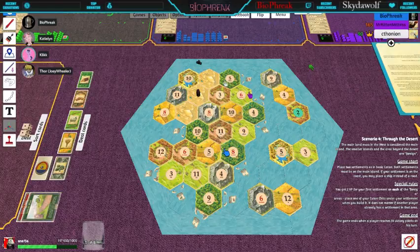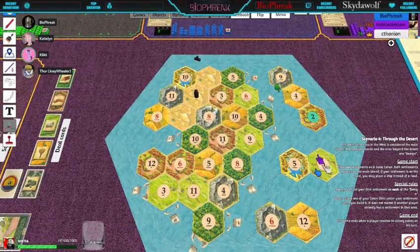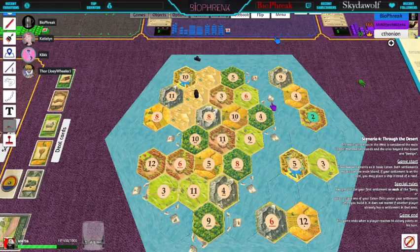You can't settle across the desert. You can settle on the edge here, but it has to be in the main landmass. If you settle on the coast, you can place a boat instead of a road. For each of the foreign land masses — the three-island, the two-island with gold, the two-island, and the desert — for each time you settle there you get two victory points, but only one per foreign land.